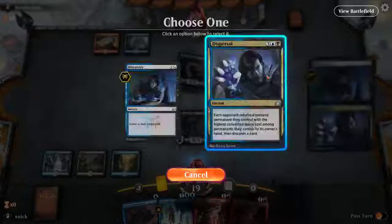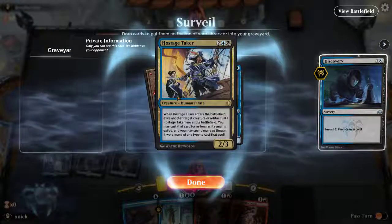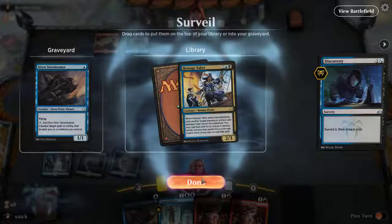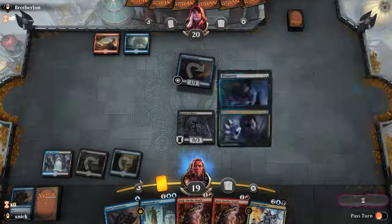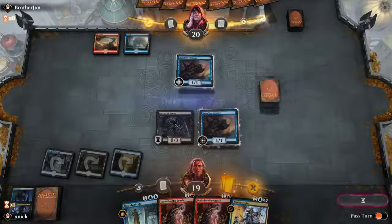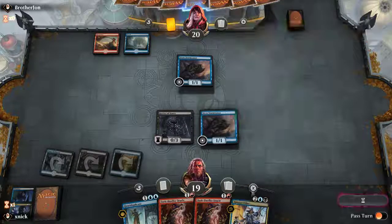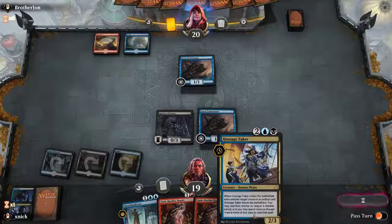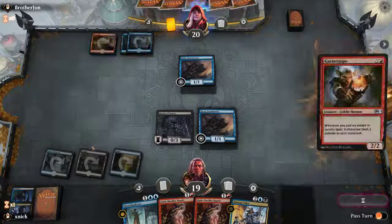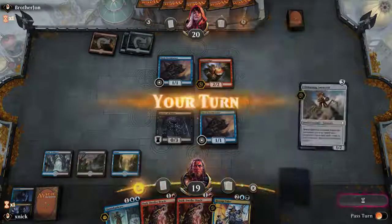Let's surveil two first. Hostage Taker — nice, let's put this one in the graveyard. When I have the Hostage Taker ready, if the opponent taps down we can steal the Storm Tamer; otherwise we should wait. We're still lacking mana. But one land to steal those guys — close enough.